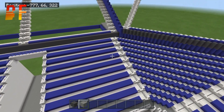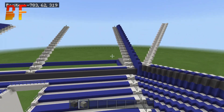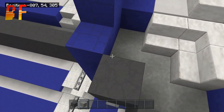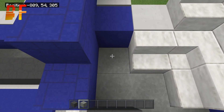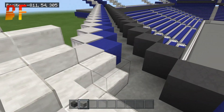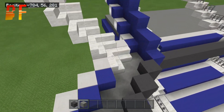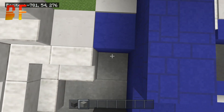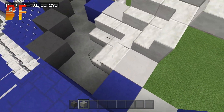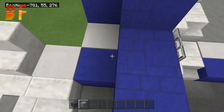Now you'll have something similar to the current structure, just without the stairs. Go to the side of the first gray block, go one, two, and then place a blue concrete block right there. Go diagonal all the way down. Once again, go to the gray concrete block, go one, two, and then place a blue concrete block — there's a two-block gap and then on the third one is that one.